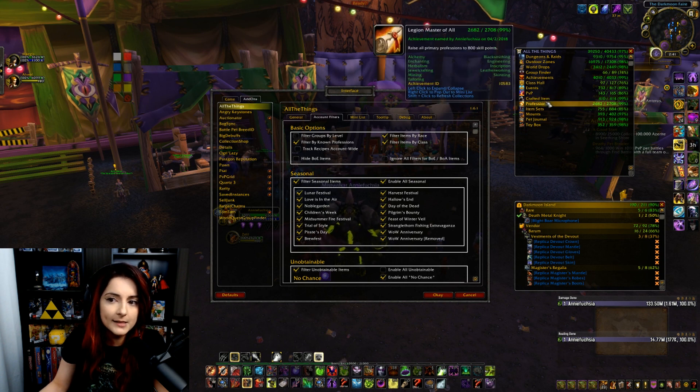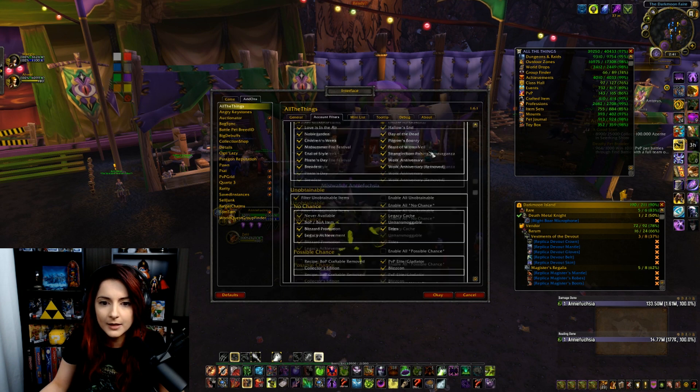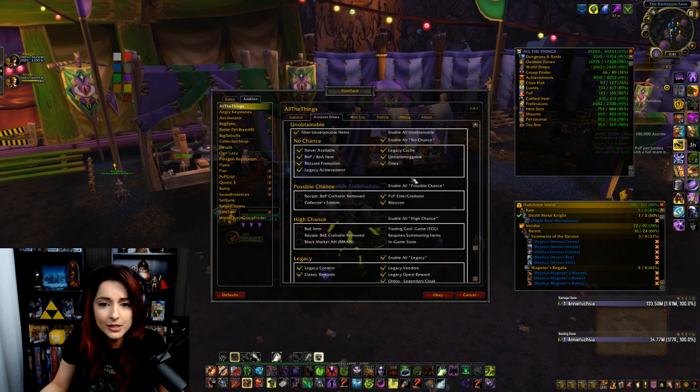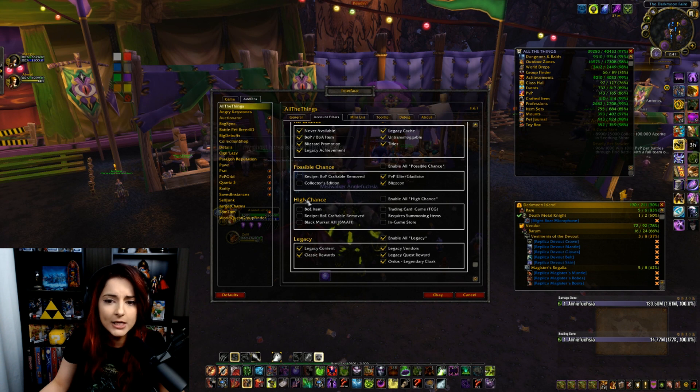Recipes and items are now separate, which happens under crafted items — and that's a good thing since the new update. Going back down, I've removed the unobtainables that have no chance. I let some of these things stay, like the possible chance ones and the high chance ones. I let them be there — I don't filter them out.